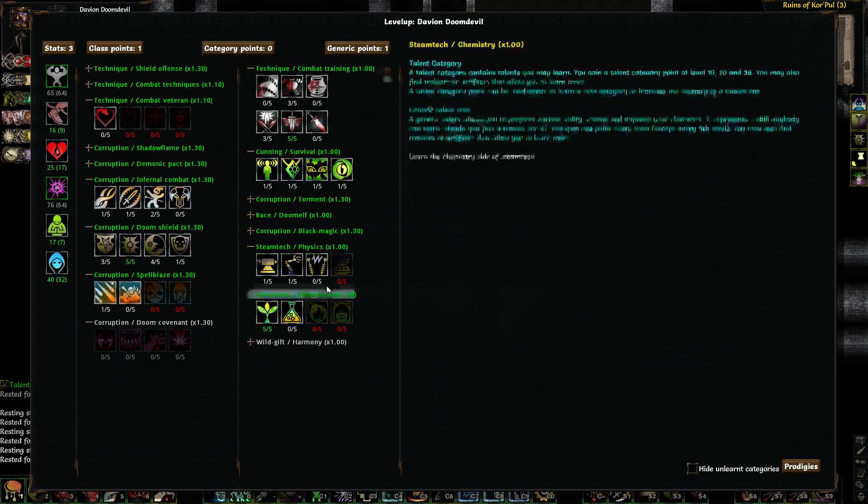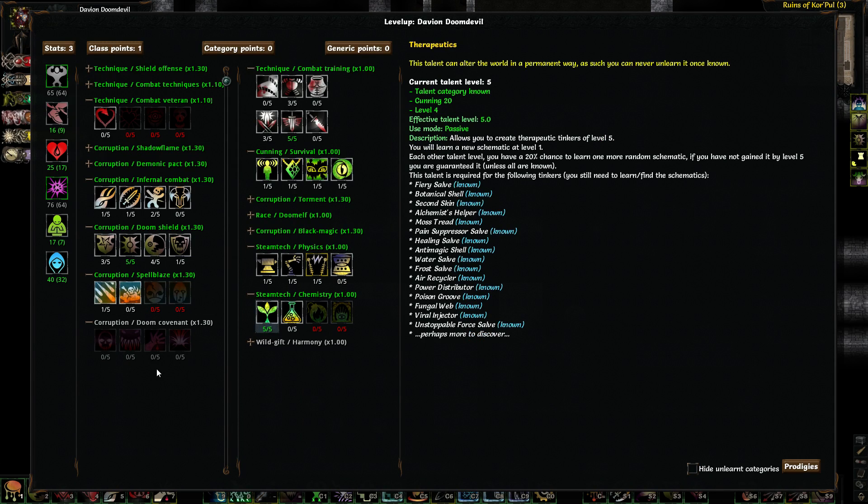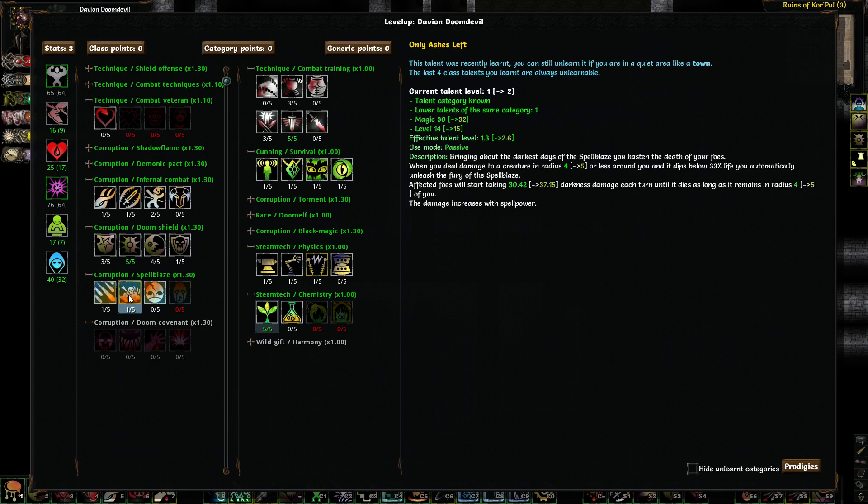More points. There's a point in Electricity. There's a point in Only Ashes Left. Only Ashes Left basically brings about the darkness and days of Spellblaze — you hasten the death of your foes.